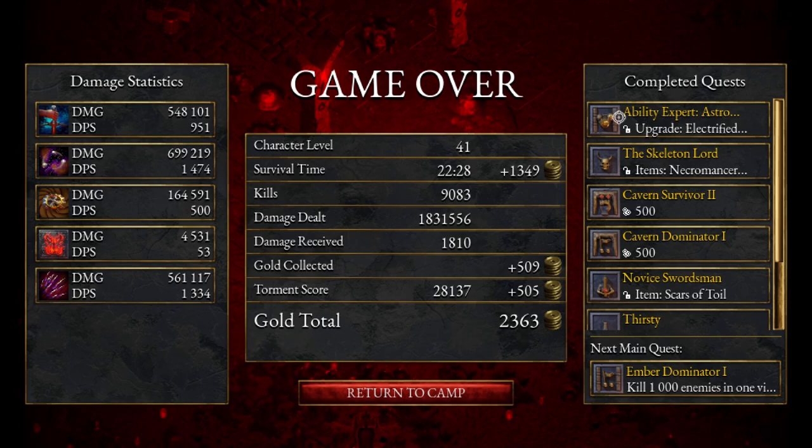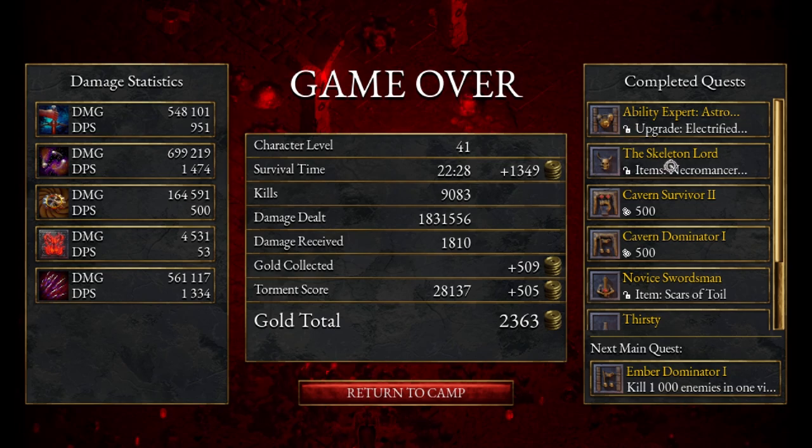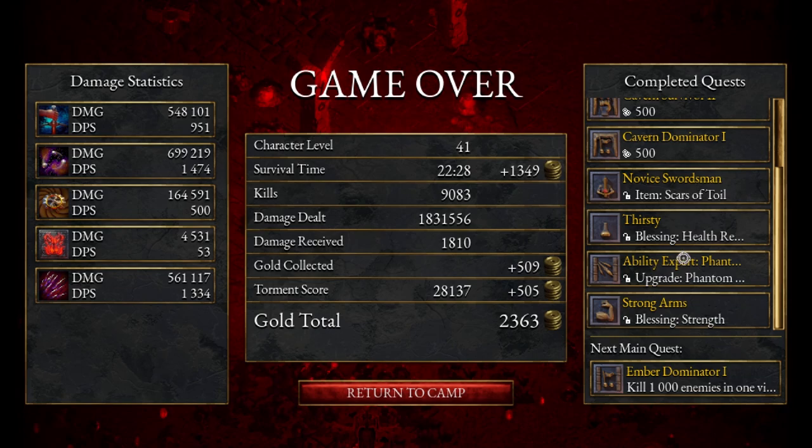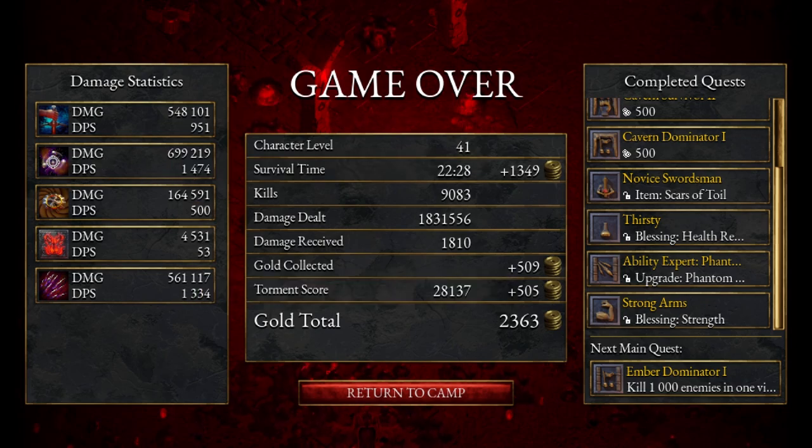What did we get? We got the Necromancer unlocked! And some other things as well - kill over a thousand. Look at this - the needles have been doing great. The DPS is a bit less than the orbs. I don't like the ring blades at all.